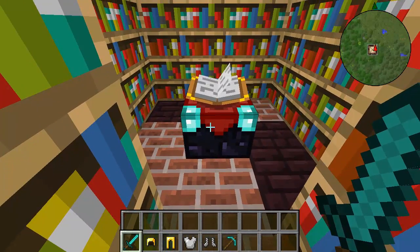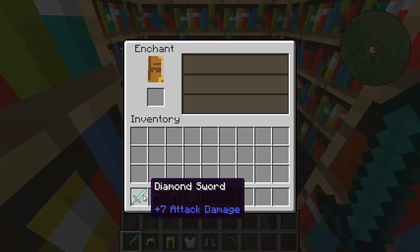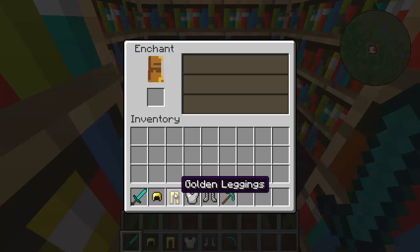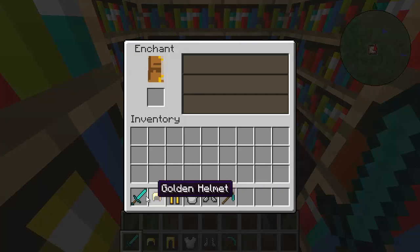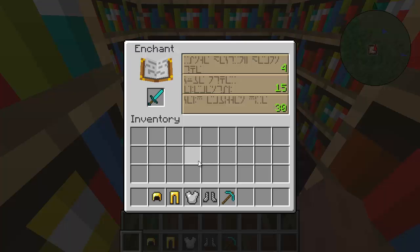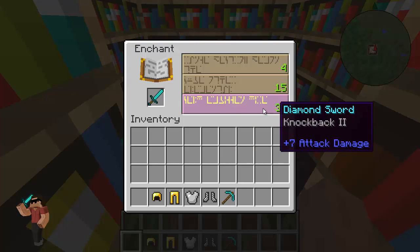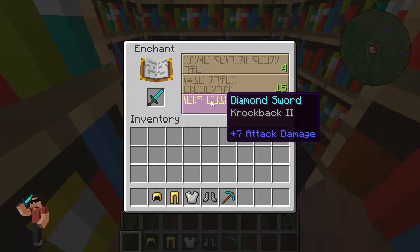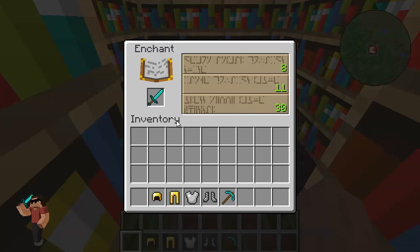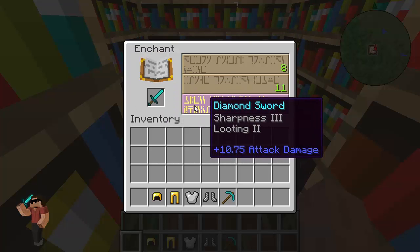What you want to do is right-click the enchanting table to open it up. I've got some items here — a diamond helmet, leggings, iron chestplate, chain boots, a pickaxe, and a sword. If you put an item in like so, you'll see the levels: 30, 15, and 4. Now if you hover your cursor over them, for the level 30 enchant you're getting Knockback 2; level 15 gives you Smite 2 and Unbreaking. It's all random — you also see Sharpness 2 and Looting 2.